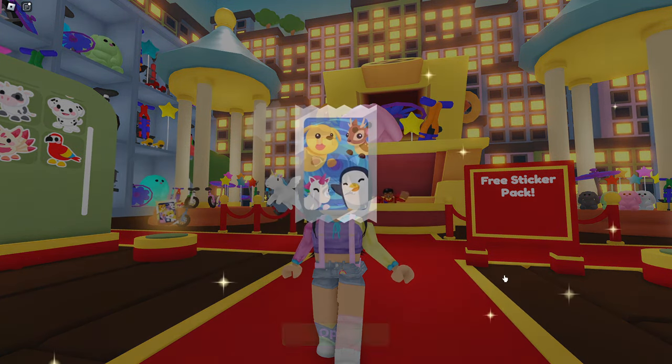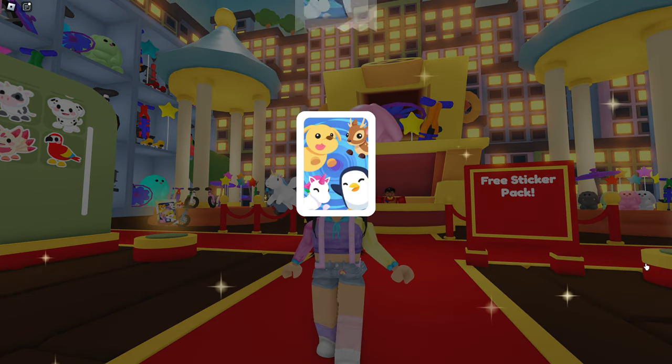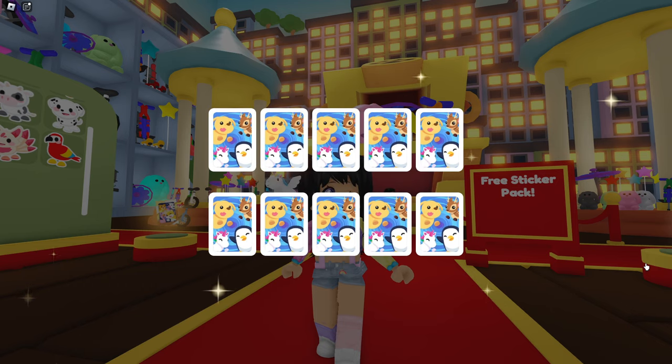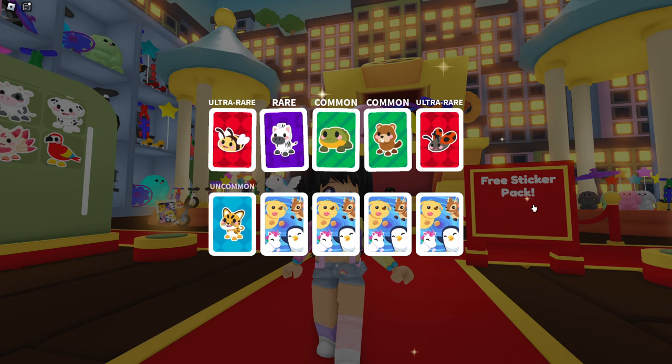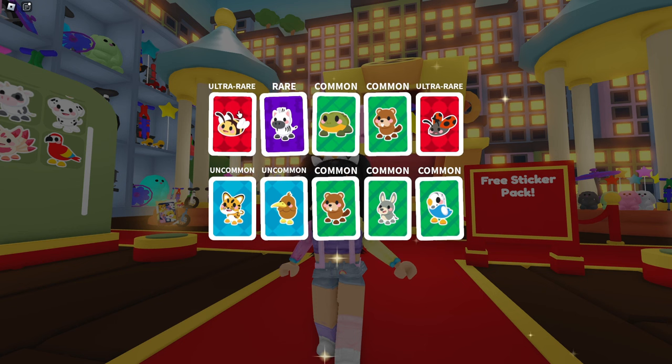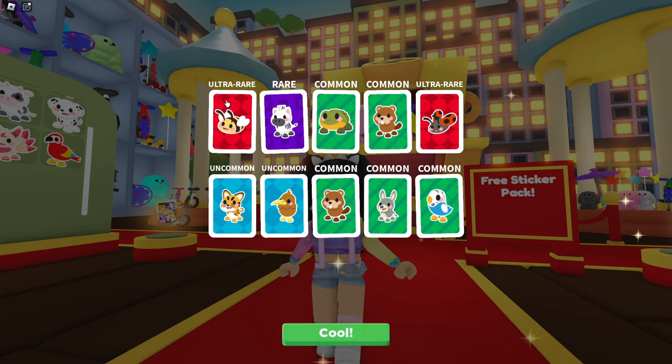Let's open our next sticker pack. What are we going to get? We've got an ultra rare, rare, common. I love the frog. Ultra rare, uncommon, uncommon. So the best one is the bee ultra rare and the ladybug ultra rare, but I love the little frog.